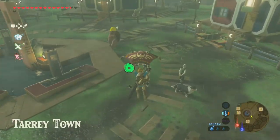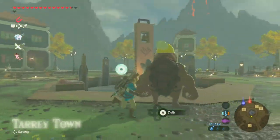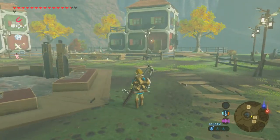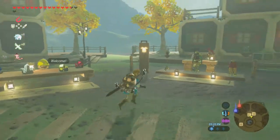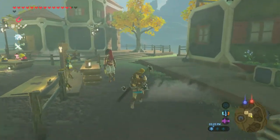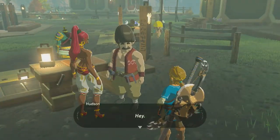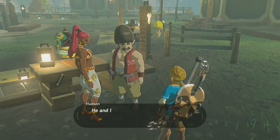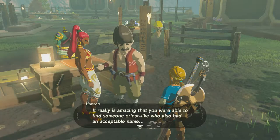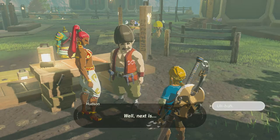Tarrytown's all fixed — got this nice little shrine in the middle, just a nice little town here. To finish it, you gotta go over to where Hudson is. Hey — Zora, I think he really talked to you earlier, he's a priest. Next is, yes of course, invite guests — Bolson and Carson. Where are they? Yeah, they're in Hateno.